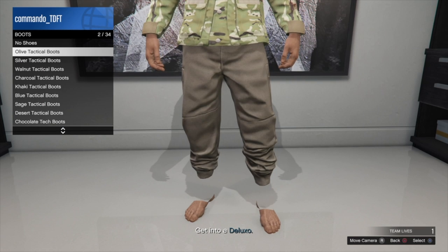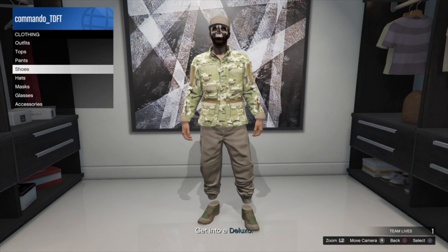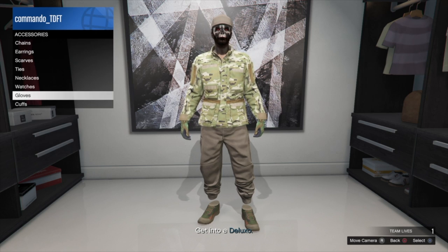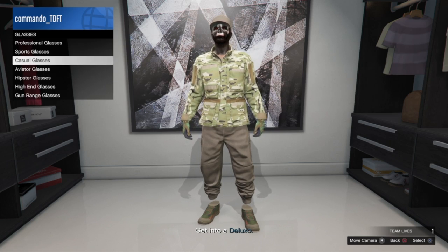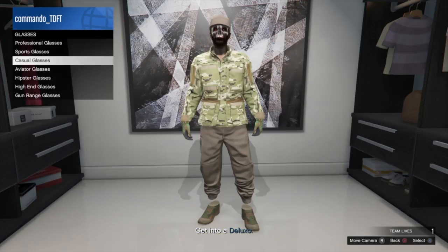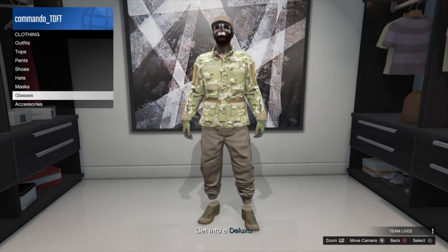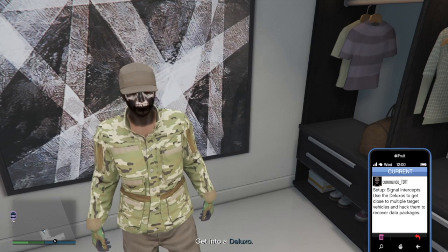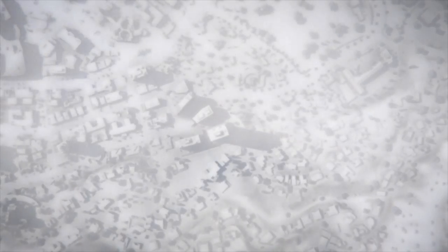Once you get into your closet, I usually just mess around with the boots and the gloves. I don't do anything with the face. Basically just put on any boots, any gloves. As you can see I did put on glasses but I removed them. Then once you have done that, you want to bring up your phone, go to the job list, hit square, and it should ask if you want to leave — click yes.